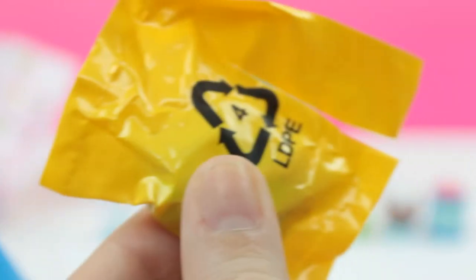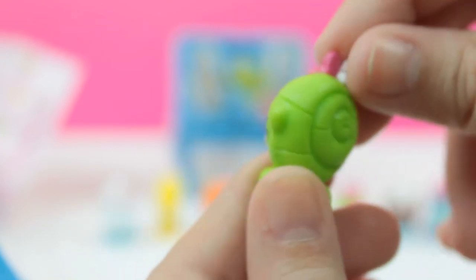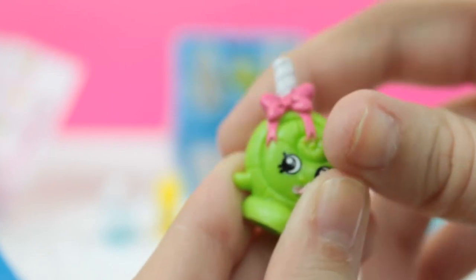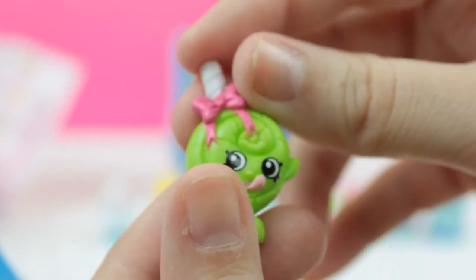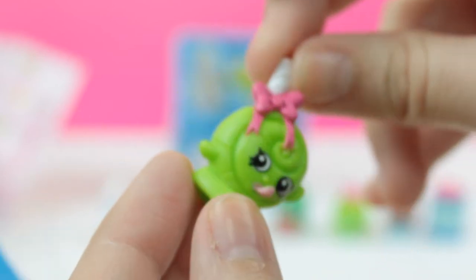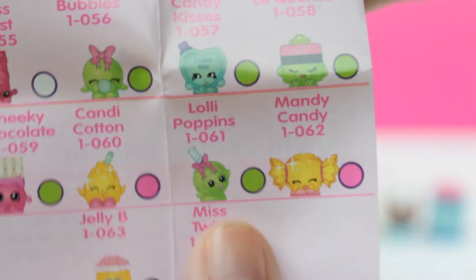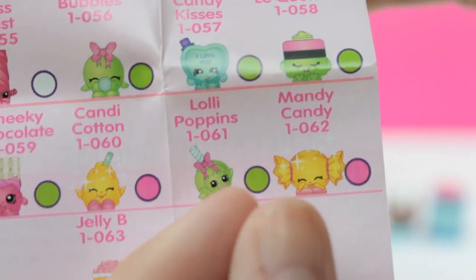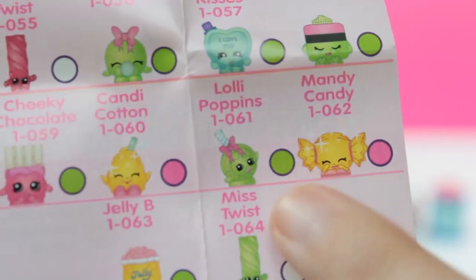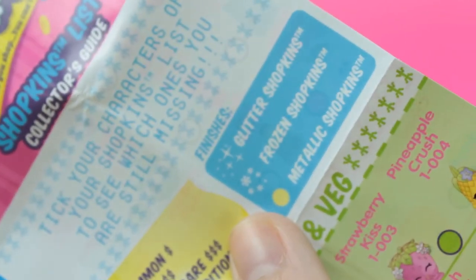This one kind of feels weirdly shaped — not exactly sure what we got here. Okay, so we got a lollipop. That makes sense, I was feeling this going 'what is that?' She's licking herself right there with a little bow — she's super cute. So let me check out her name for you. Her name is Lollipoppins, and since she has a green dot she's a rare also. So we're getting a lot of rares and commons — hopefully we can get an ultra rare, or a special edition, or a glitter, frozen, or metallic one. We haven't gotten that yet.